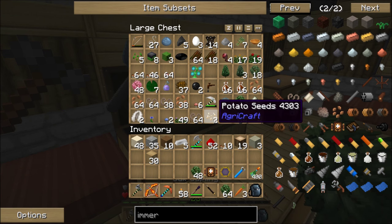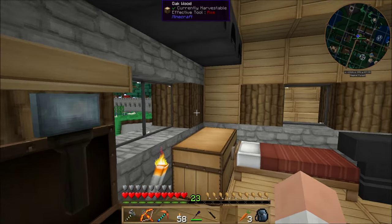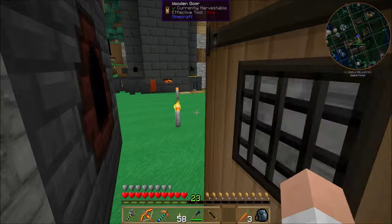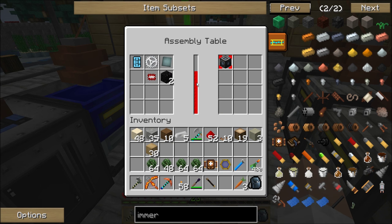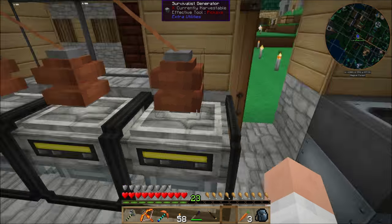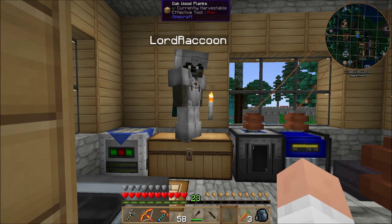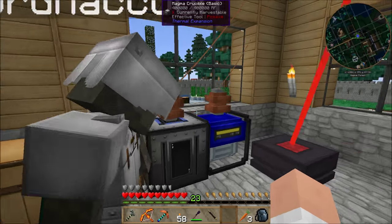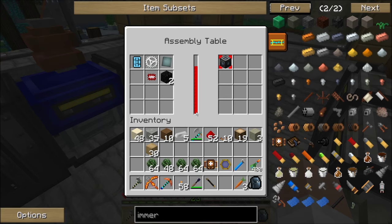The only thing we need now is energy, dirt, and saplings. Dirt we have tons of — not an issue. Saplings are not an issue either; I've got a stack and more, been feeding them to the flowers over there. I don't want to move the furnace generator just yet since we're still processing. Are we going to use the furnace generator or the survivalist? The survivalist won't put out enough power to keep both the farm and the redstone furnace running.